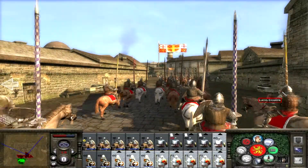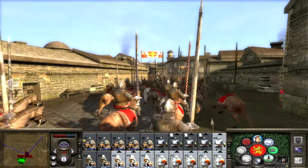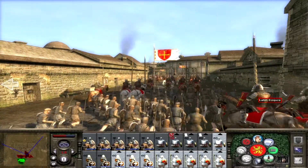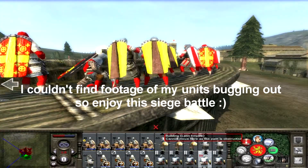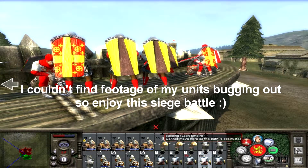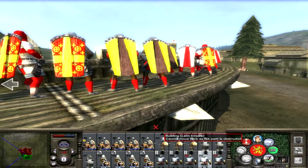The next major disadvantage, which thankfully is not as terrible as the previous one, concerns the real-time battles. The mod makes the AI smarter but for some reason makes your own units dumber. In some cases they simply refuse to do what they're told or just randomly stop doing anything in the middle of battle. This gets most annoying during siege battles, when half of your units will climb the walls and fight while the other half just stay in front of the castle doing absolutely nothing.